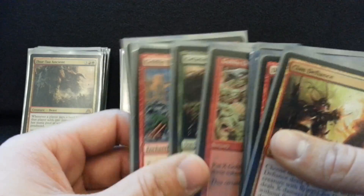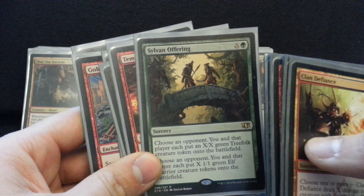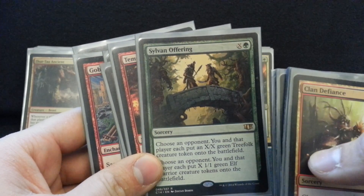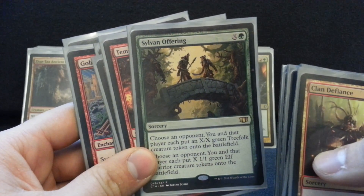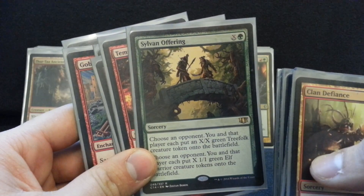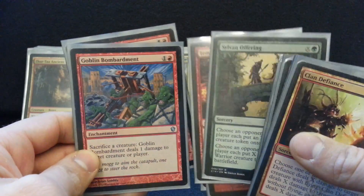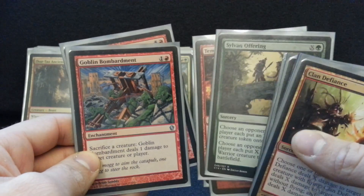One of my favorite games ever — Sylvan Offering — a friend of mine had a Goblin Bombardment and I also had a Goblin Bombardment. The blue player was at like 19 life and we were messing with him a little bit — he's a good friend of ours — and we just took turns sacking one Goblin at a time and taking his life total down, and then in response sacking another one. But you just gotta understand, this deck creates fun stories. It's all about just Timmying out and doing something funny.